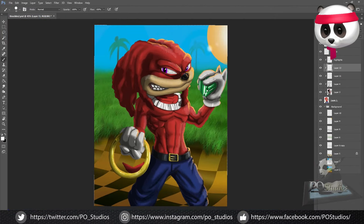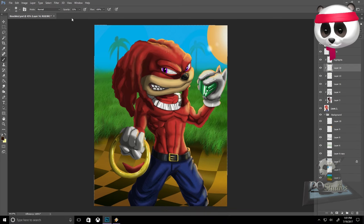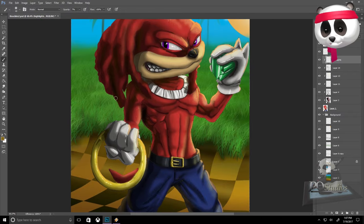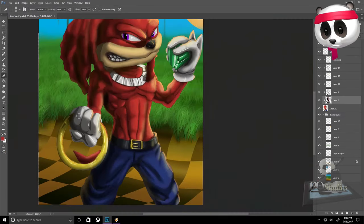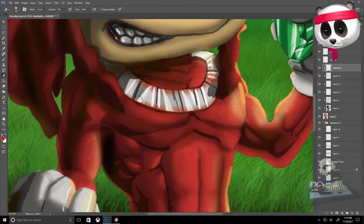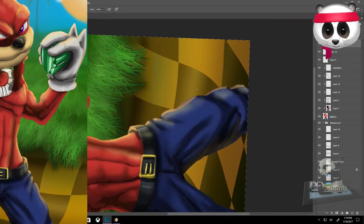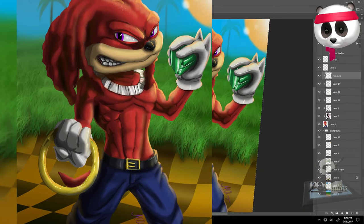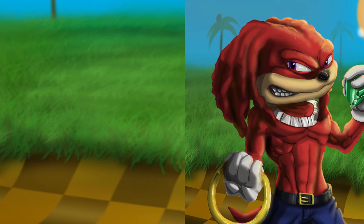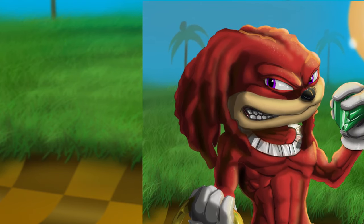I don't know what it was, but in my head he was always buff. Here is the final piece — buff Knuckles, yeah! Holding a chaos emerald and a ring, as if you didn't already know what he was from. This was right when I was starting to get into some decent detailing, but I have improved since then.